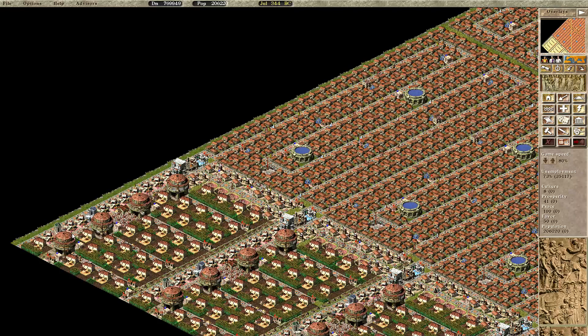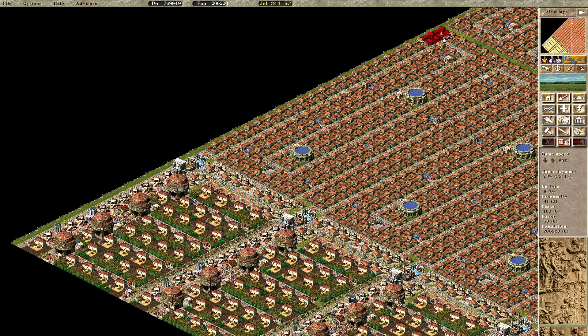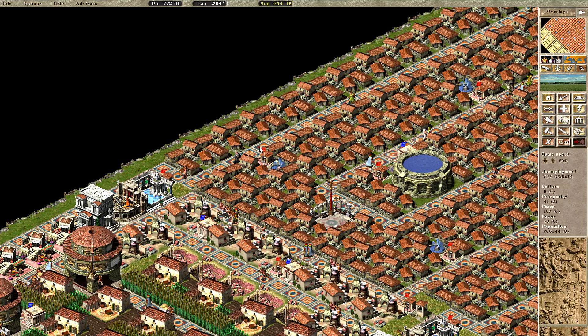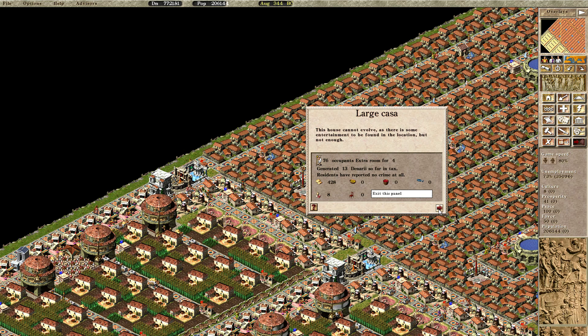The blocks on the left side have the same size and are similar but just mirrored. Desirability is provided by the plaza and the extra elevation of the whole map, because large Casas need more desirability than I was initially thinking - so I elevated the map.